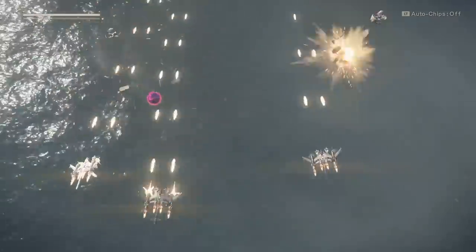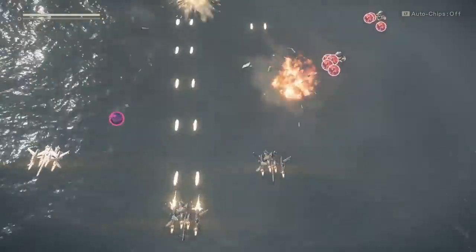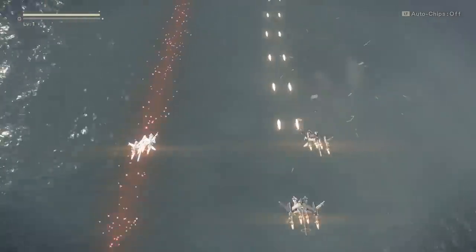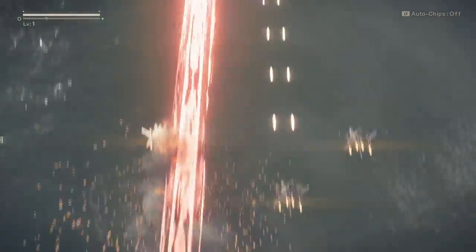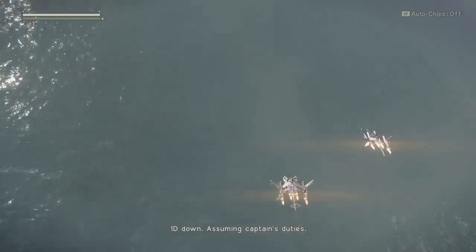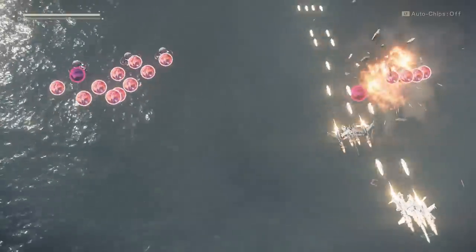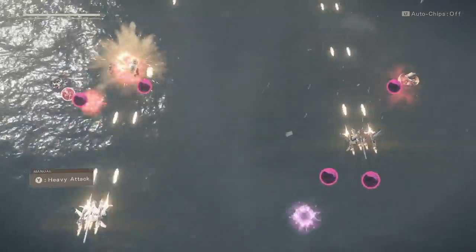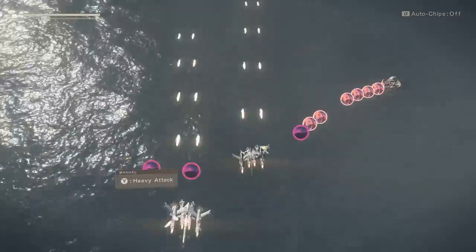Just move your ship around, avoid getting hit by enemy projectiles, and try to shoot down the enemy ships. Your friendlies will just get picked off one by one. You can press Y to use the heavy attack as it says on screen, and we're just about to lose our last friendly.